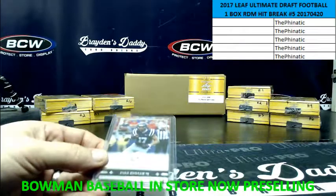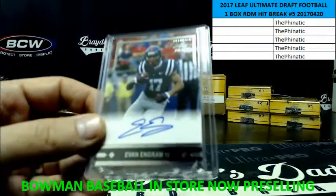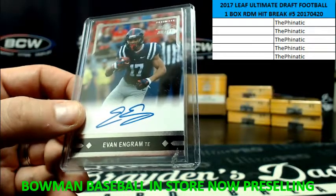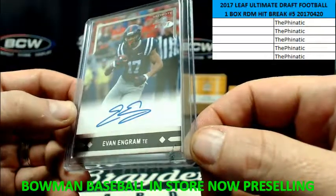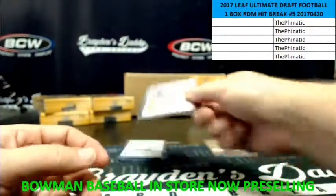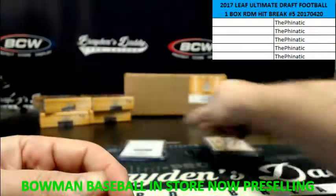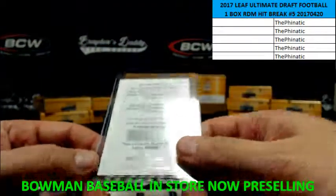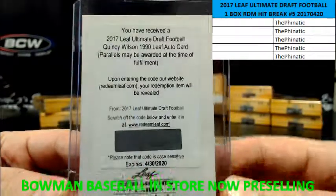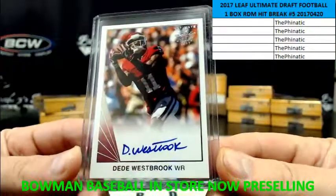Alright, first up we've got Evan Engram. We've got some foam down there. We've got 22 of 25 Malachi Dupree. Chris bought out two of them. We've got a 1990 Leaf Auto Card, Quincy Wilson Redemption. We've got D.D. Westbrook.